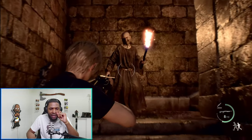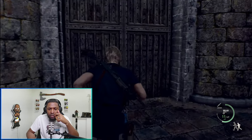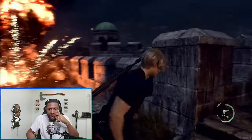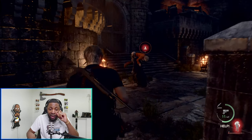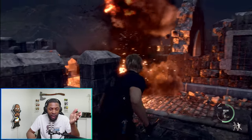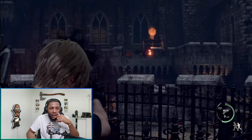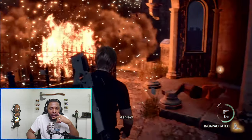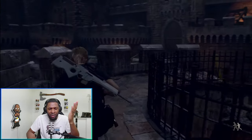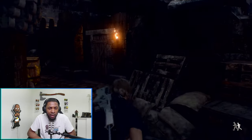Does the knife wear down any time you use it, or only on parries? They said they brought back the Leon one-liners — the cheesy one-liners which made the game great. And of course they try to take Ashley away, so you still have to stop them from doing that. Ashley has a down state now that says 'incapacitated' — before she didn't really have a down state, she either had a health bar and was alive or dead. That's something different.